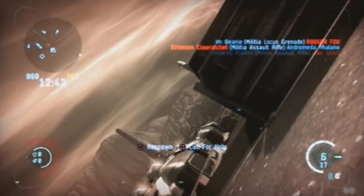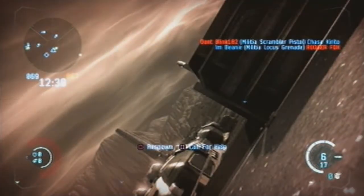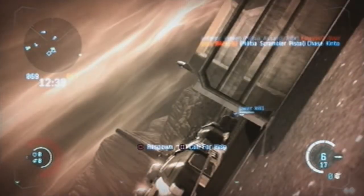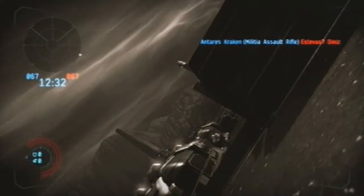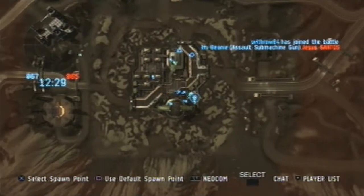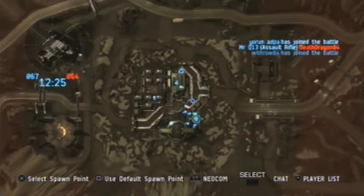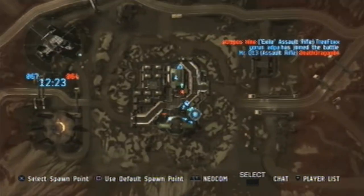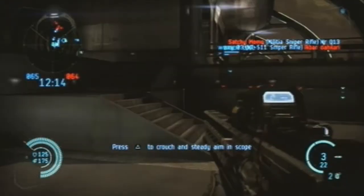When you die you can either respawn or call for help, but unless you're in a group of friends I wouldn't advise calling for help — no one's tried to save me yet. You can pick your spawn point; I assume you move it and hit X because that's what it says, but it doesn't seem to work. I'll just spawn wherever my team is most concentrated or near the objective.